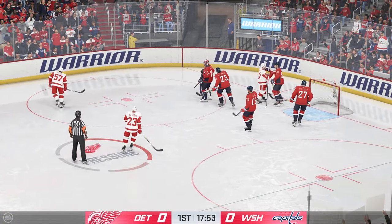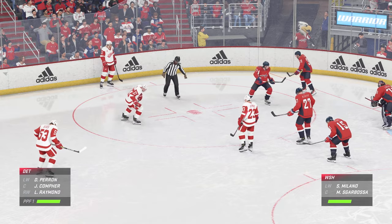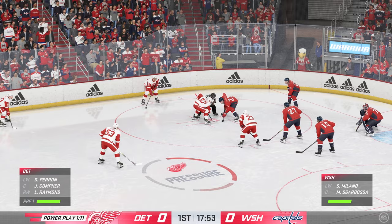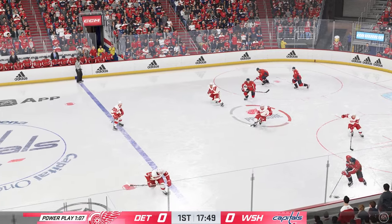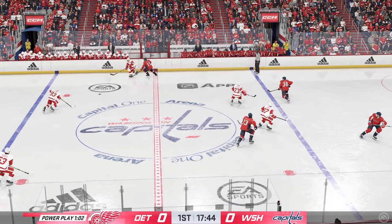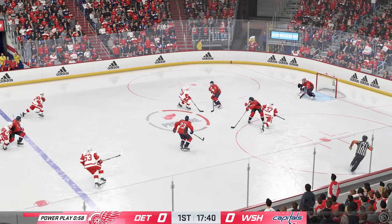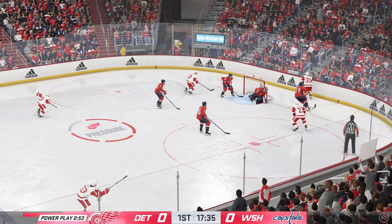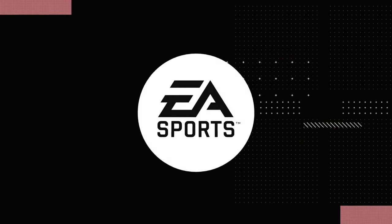He shows incredible quickness right there as he makes one and then the second save. Chance to reset here on the draw on this man advantage. Solid job tying up his opponent. Here's the chance to clear the puck from his own end, tries to feed it over to Perron, and tries to make a diagonal pass to Comfort. Shot! Stumped by the goaltender. The goaltender's at the last line of defense for a reason — this time he bails his team out. Scores!